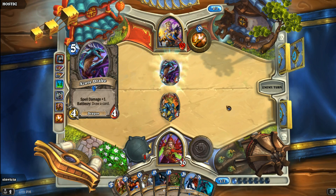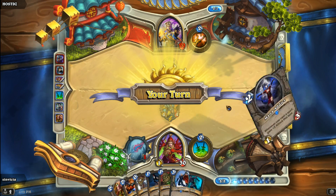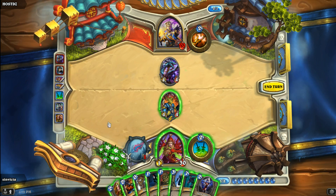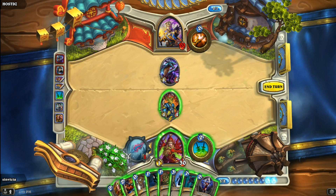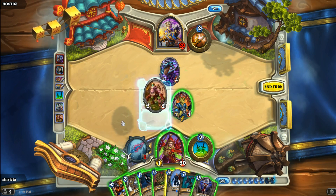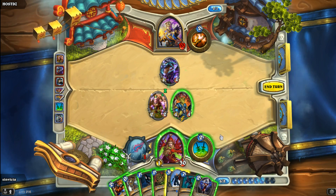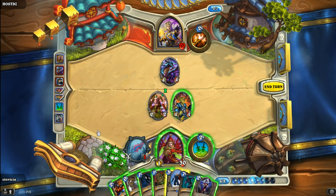Out comes the Azure Drake — that's going to give card draw as well as plus one Spell Power. Mana Addict comes out, and there she is. That is what we have been waiting for. One thing I could do is deal Spell Damage — yeah, I pretty much have to do this at this point. Let's play the Kobold Geomancer and backstab into eating four damage. The reason I don't want to use Shiv is because I want to combo that with my Mana Addict.